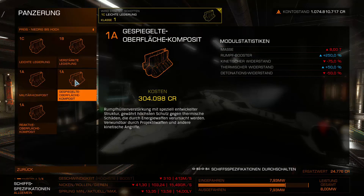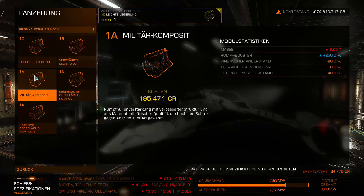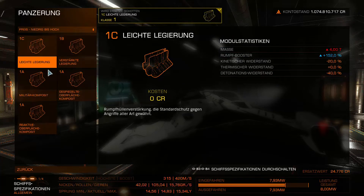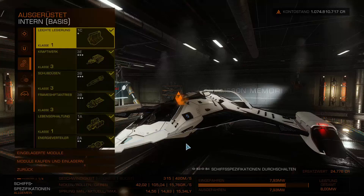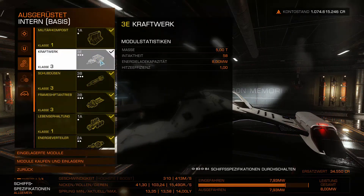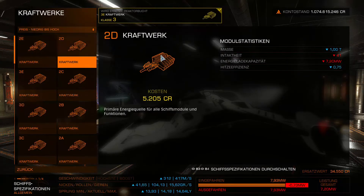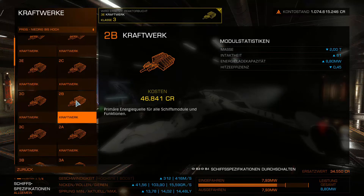What I like to take and what is normally affordable is the military composite armor — costs 200,000 credits more than reinforced alloys but gives a hull boost of 250%, which is solid. We install that. So now we've spent roughly 500,000 to 650,000 credits. The power plant still needs to be addressed — we could upgrade from 2D to 2A which wouldn't cost that much.